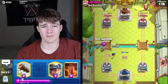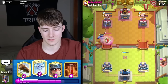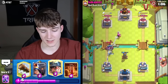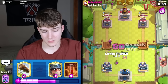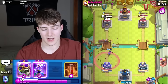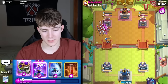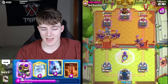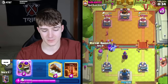We managed to get the King activation against the Firecracker — sweet. Going for the Guardian to take out the Skarmy. It's a weird matchup — I feel like I need to play very defensively. Our main source of damage this game is probably going to be from Poisons. Now that we're in double I can be way more aggressive with Poisons, which is nice. I really want to get rid of the Firecracker — that's the main concern.